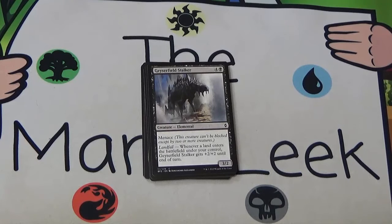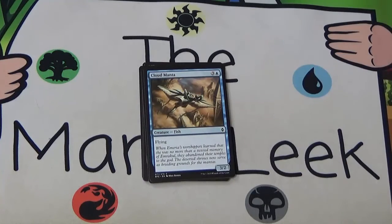Next up we've got Geyserfield Stalker, four and a black for a 3/2 with Menace and a plus two plus two Landfall trigger. I don't see this played very much and I haven't seen it on the other side of the table in forever. I'm not sure why — maybe it just doesn't fit because Landfall is a red-green deck. Blue-black doesn't really want this, black-red doesn't really want this, black-green doesn't really want this. None of the decks really want this card. If red had this, red-green Landfall would love it, but in black this seems like a big miss. Four and a black is also really expensive. Kind of a miss on all fronts — don't take it, probably don't play it, and if you see somebody play it make a note because it's a rarity.